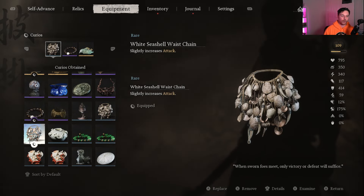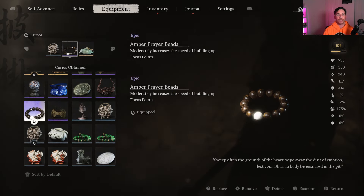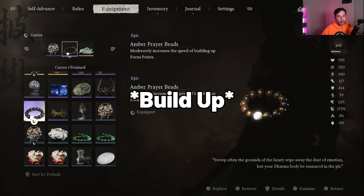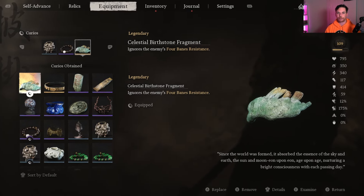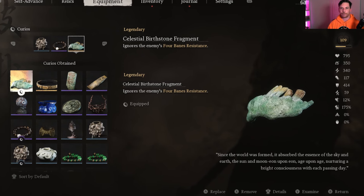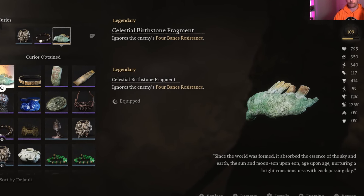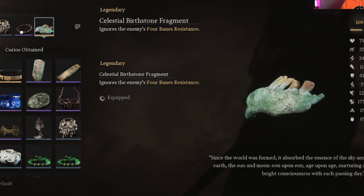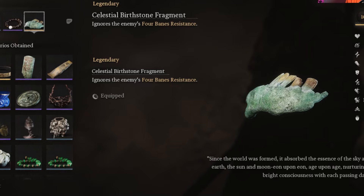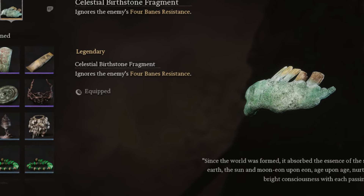For the curios: first, the White Sea Shell Waste Chain slightly increases attack. Second, the Amber Prayer Beads moderately increase the speed of focus point buildup, helping charge three focus points even quicker. Last and most important, the Celestial Birthstone Fragment — this amulet allows us to ignore the enemy's bane resistances, so we can apply fire, poison, lightning, and frost more easily. It also lets enemies take even more damage from those status effects. It sucks that you have to wait until Chapter 6, but once you get it, it's hard to take off.